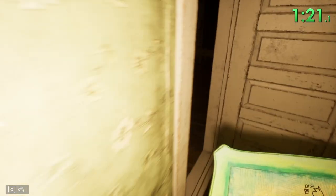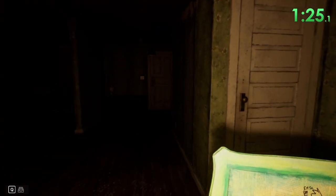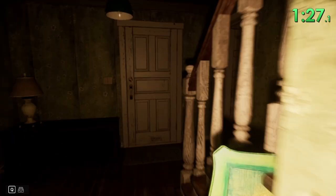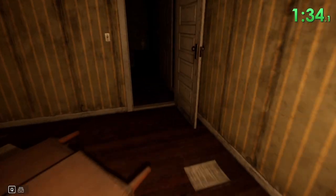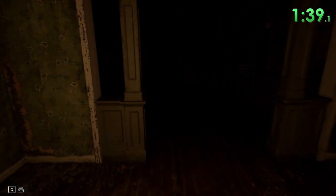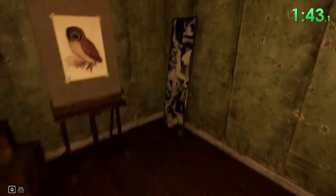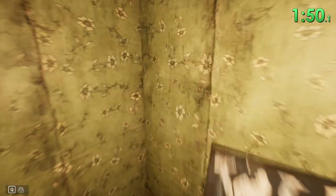We are going to have to place these three paintings in specific places on the wall in order to get access to the final two notes. There's the first one — now we got to go back. Normally in my runs, I was grabbing the owl last because it's closer to the kitchen table, which is where the notes are, but I accidentally grabbed it first in this run.